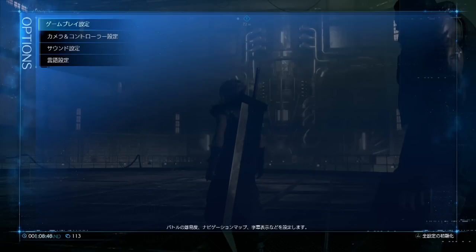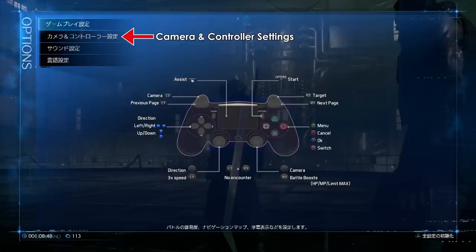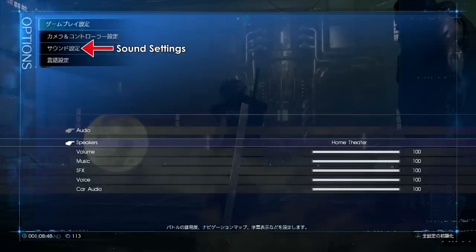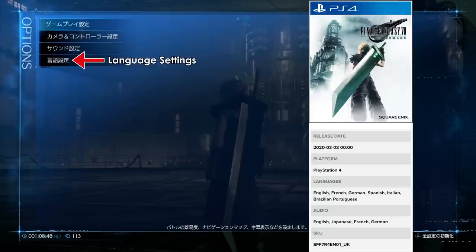We don't see the content of the other three categories, so let's just mention them briefly. For camera and controller settings, I hope they give us the option to invert the X and Y axis and also the possibility to remap all the buttons. The sound settings are most likely also pretty standard, with different volume sliders and the choice between stereo and surround options. The language setting is also self-explanatory — we should be able to switch between Japanese, English, German, French, and of course many more languages for the text.